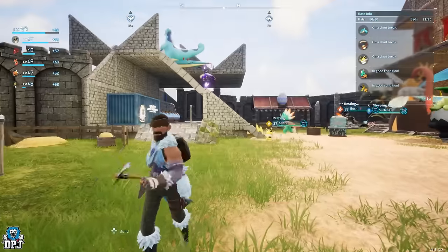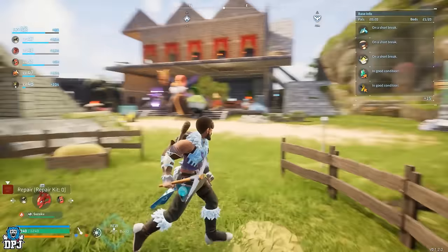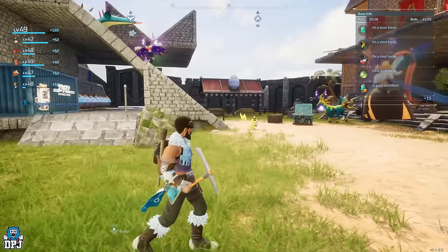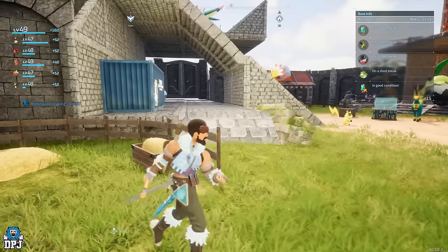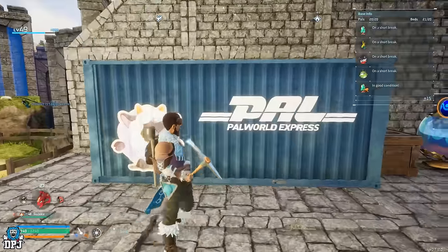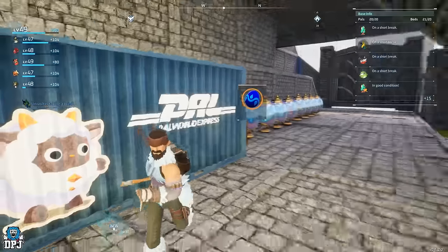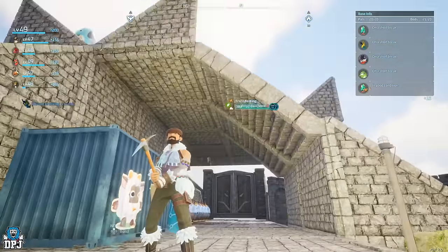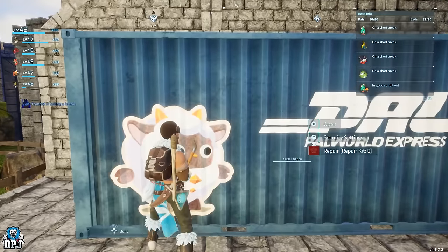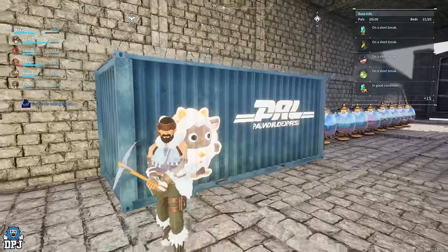We'll do a guided tour starting from the left-hand side. Here we have the ranch - I have those farming pals that I need specific items from. I'll put them in my pal box and they'll simply come over here and drop the items for me. Here we have an unnecessarily oversized container which I just put there because I've got a massive open space. I expanded this place, and I needed to fill it with something.